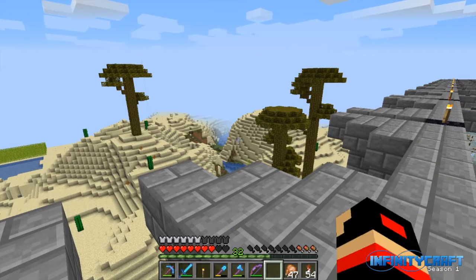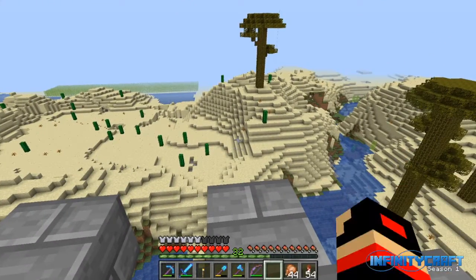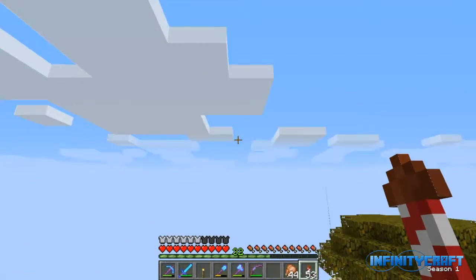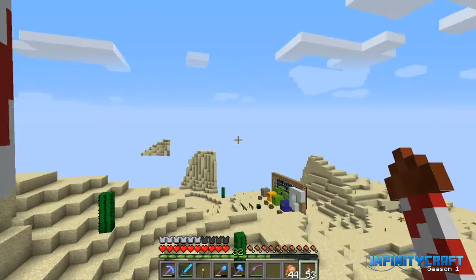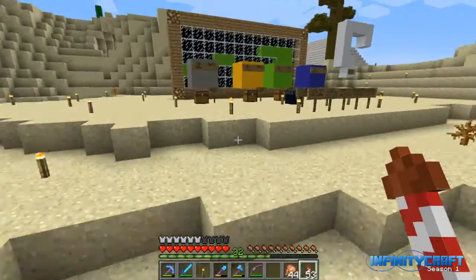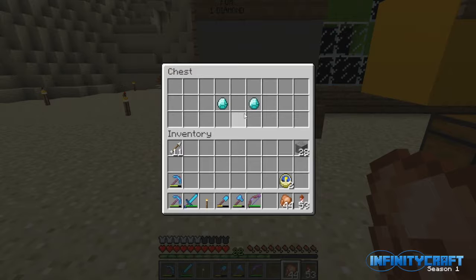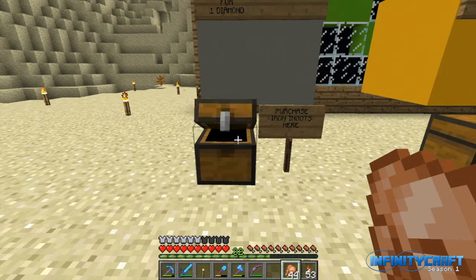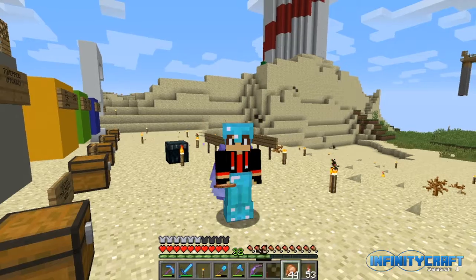We used pretty much all of our iron when we made the void with all the maps. 324 pieces of iron divided by 64 — that is a little over five stacks worth of iron we're going to need to get. Looks like I'm going to have to go on a mining mission, but perhaps we can just leave that for another episode. I do want to show you something quickly before we go today.